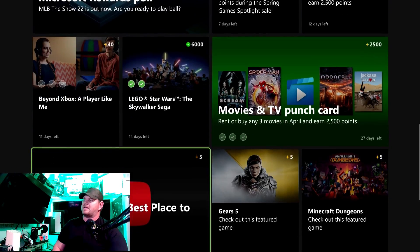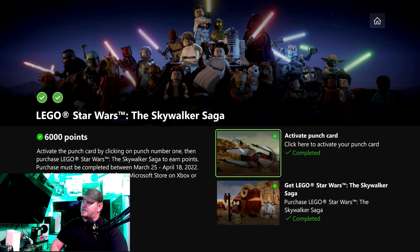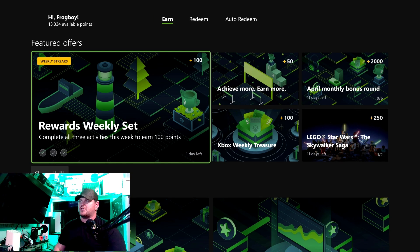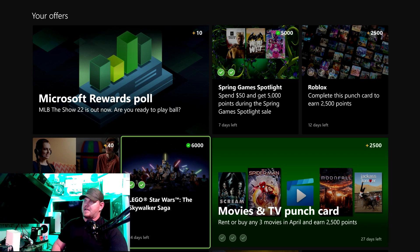Come back out and say you see Lego Star Wars: The Skywalker Saga. Do the same thing — click and activate the punch card. Then go over and purchase the game. You'll get six thousand points for buying Skywalker Saga, plus those five thousand points just for buying it. That's eleven thousand points for one sixty-dollar purchase.